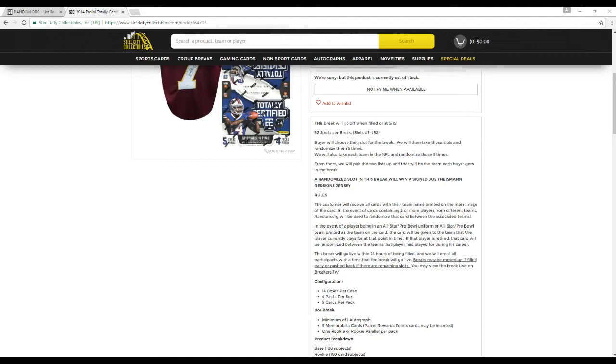We'll do that after all the cards are opened up. Customers receive all cards as their team, as printed on the face of the card. In the event of a card containing two or more players from different teams, random.org will be used to randomize that card between the associated teams. In the event of a player being on an all-star or Pro Bowl team as printed on the card, that card will go to the team the player is currently on. If the player is retired, the card will be randomized among all the teams he's played for during his career.